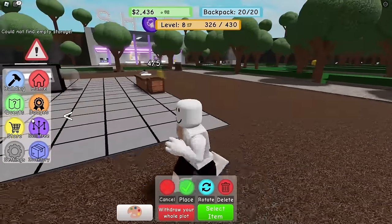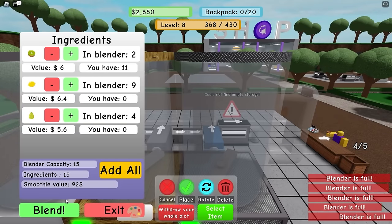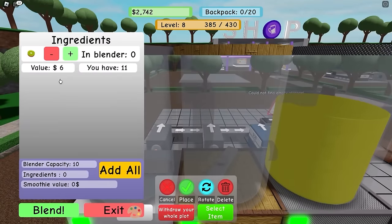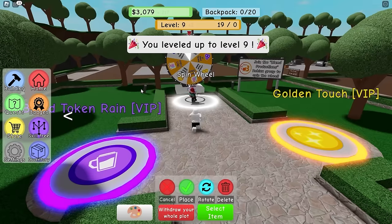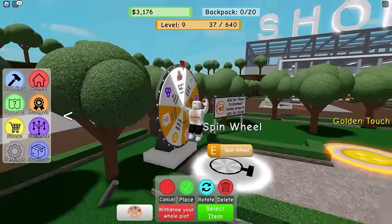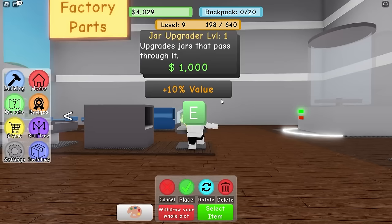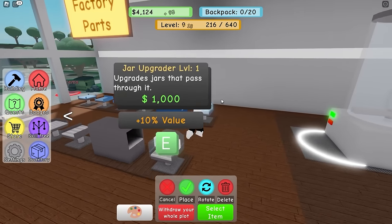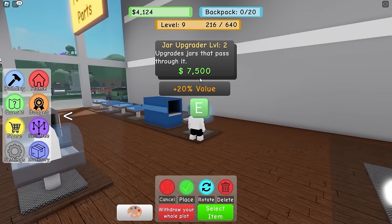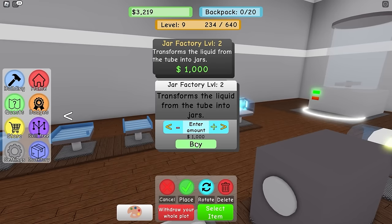There's a spin wheel but I have to join the group - I don't think so. What else can I buy? This upgrade jars that pass through it - 10 value. The next one is 20 value but that's 7,500. Let's just buy this one. I'm also gonna buy a level two jar factory - I'll delete this one and replace it.